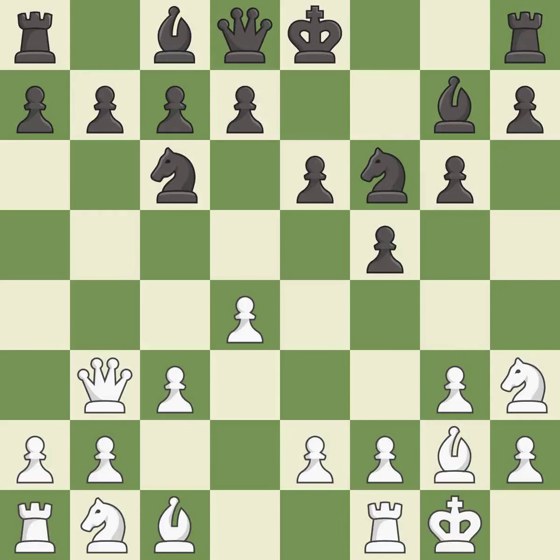Castling gets the king to a safer square, out of the center of the board, while also developing a rook. Castling kingside tends to be safer because the king is further from the center. It is good.